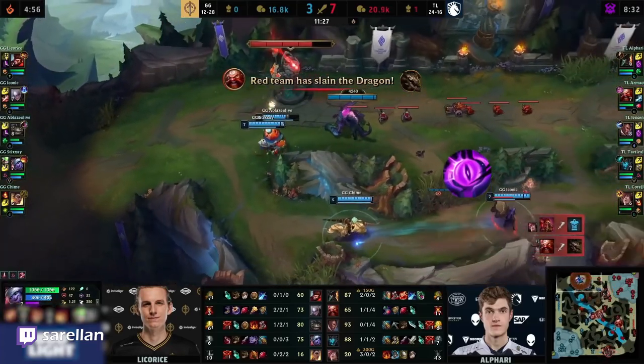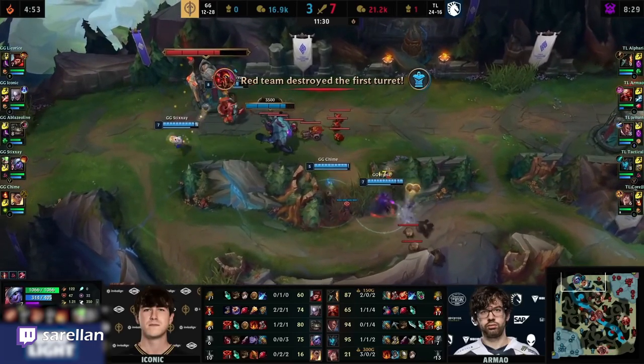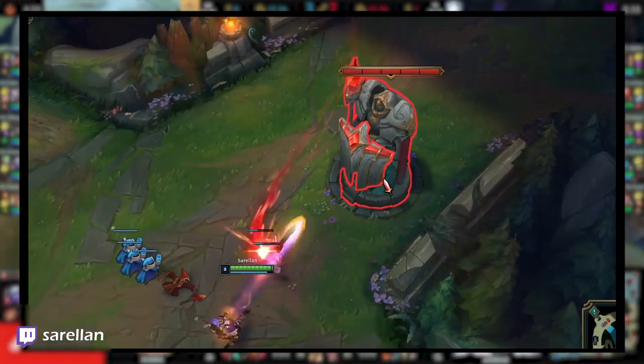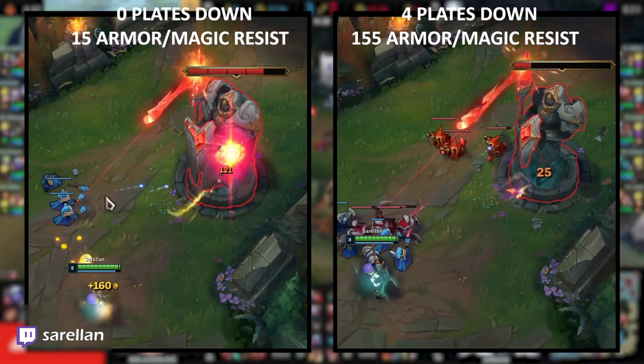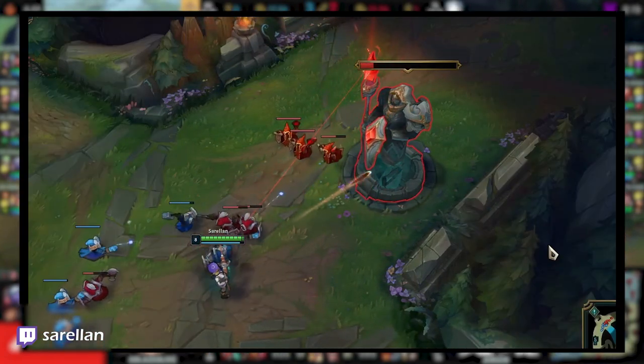What's wrong with this picture? Diana drops Shelly beside an outer tower with 4000 health, with over 3k remaining by the time it charges. The problem is that as tower plates drop, the remaining portion gains added resistances with an additional bonus per enemy champion nearby. Thus you and your teammates will damage a low health tower much slower.